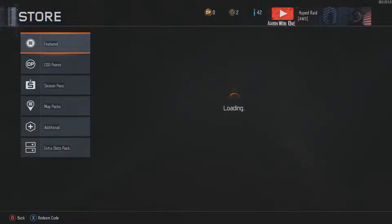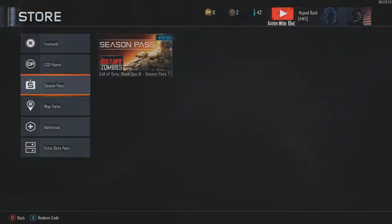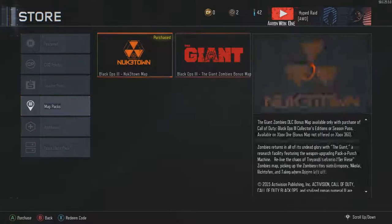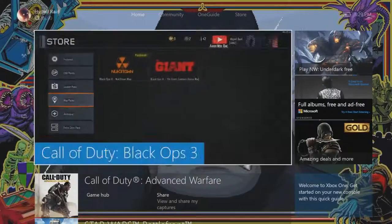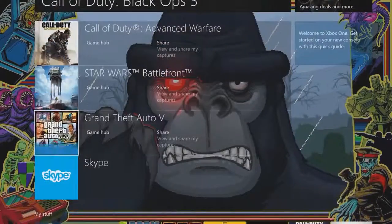Let's check the store real quick. Season pass — whoa, okay, the season pass is there. Like I said, I don't have it yet. I'm about to type it in live for you guys, so if you think you're quicker than I am you could definitely steal that from me. Let's test it out.